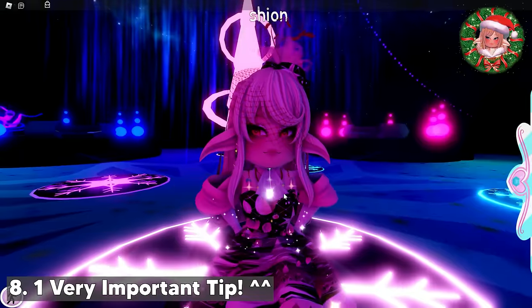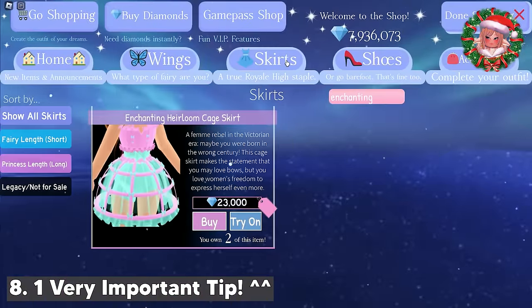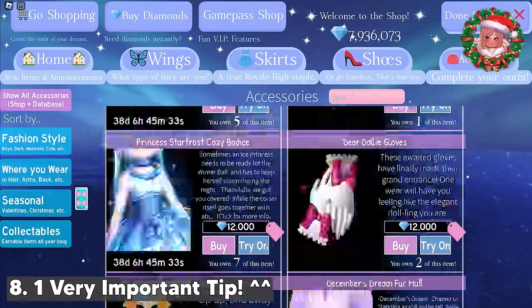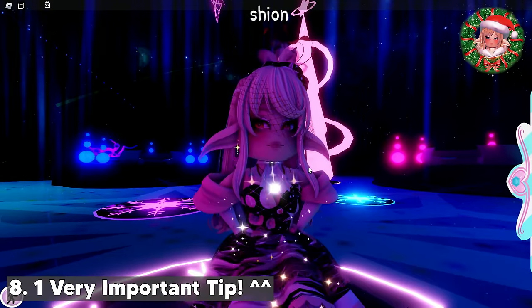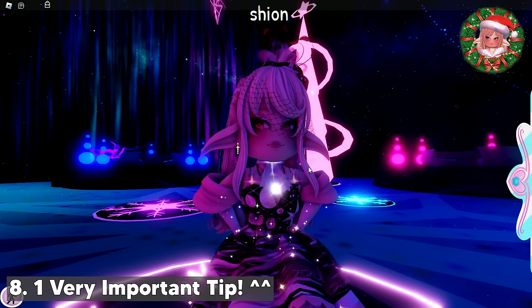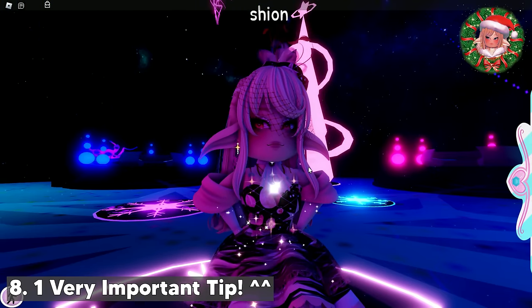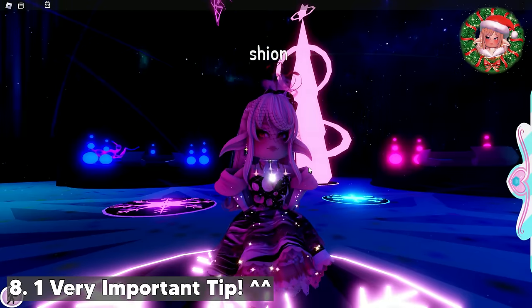I have an additional tip to prevent you guys from losing profit or overpaying. The tip is: don't buy low demand items. Items with low demand are usually free items or permanent shop items, such as the Dear Dolly set, the Enchanting Heirloom set, and so on. They are usually really hard to trade away, since there are a lot of users who already have those items. You need experience to see the difference between low and high demand items though, because demand changes every day. So just keep trading, and you will see the difference.